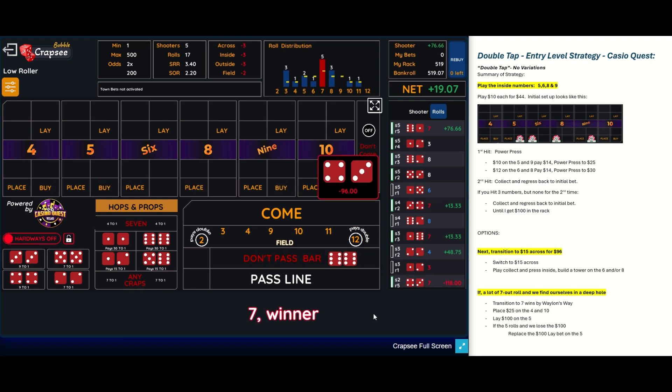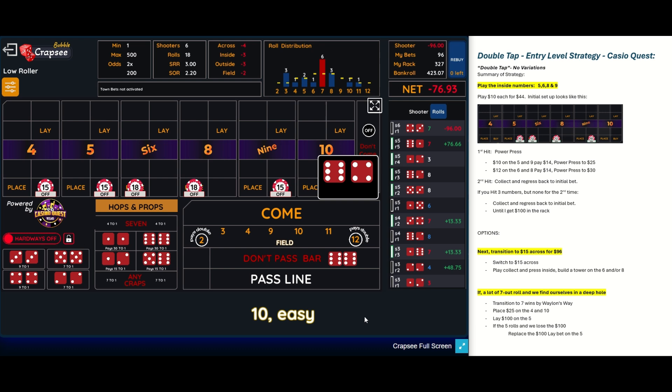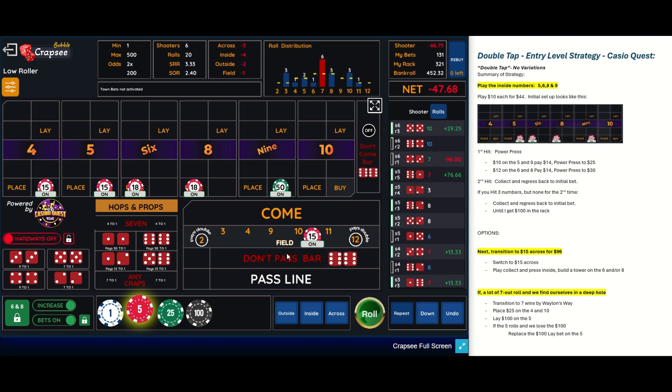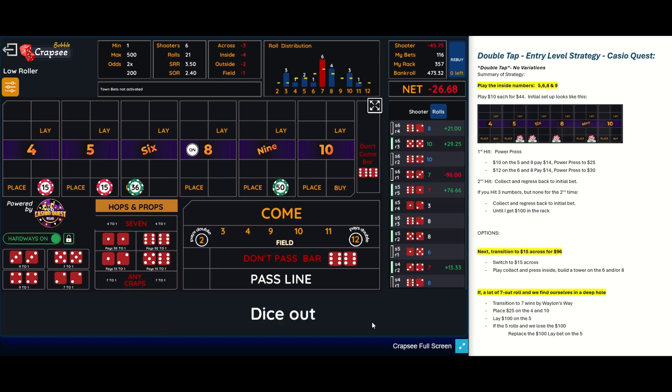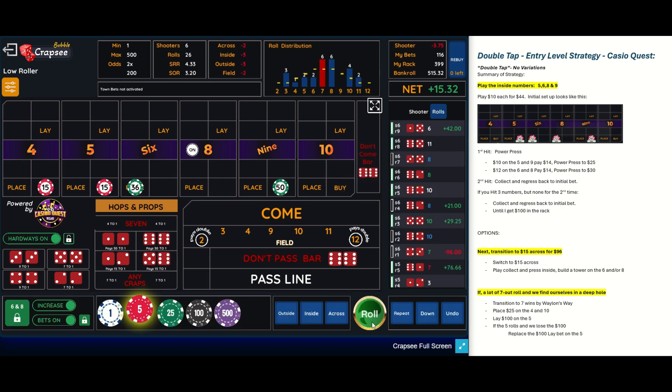We're going to transition over to the more aggressive 96 across strategy. And of course we roll a seven right off the top. We're back at 96 across with all of our bets working. We rolled a 10 that paid $30. With the 96 across, we're going to take the winnings and the bet and push them towards the inside — we're going to try to build a tower on the six or the eight. We rolled the eight, took the winnings plus the bet off the eight, pushed it over to the six. Then we hit the six, which gets us back into positive territory.